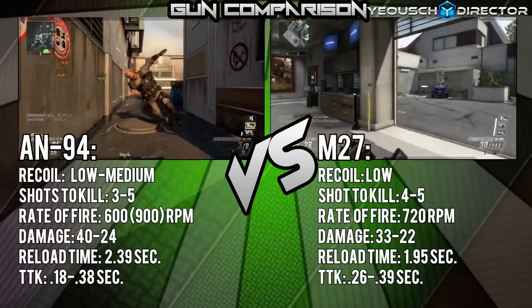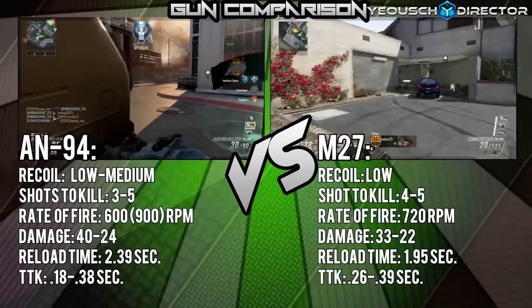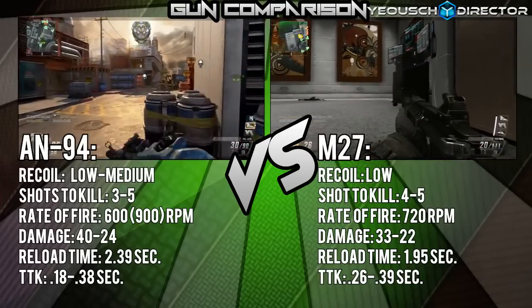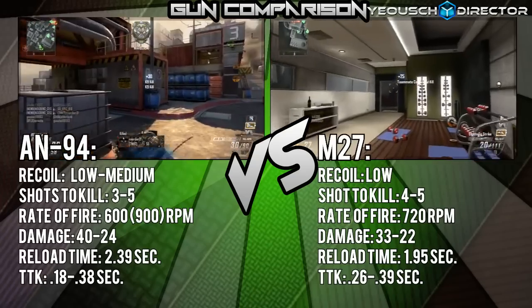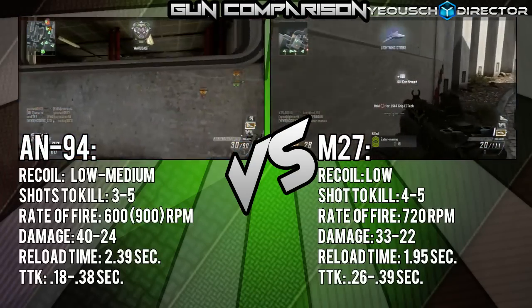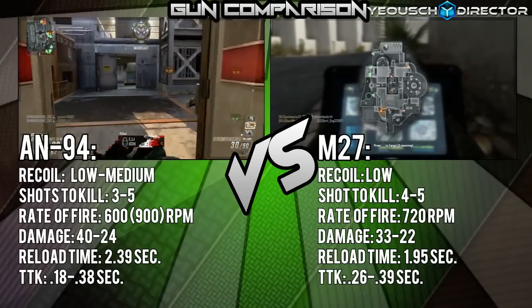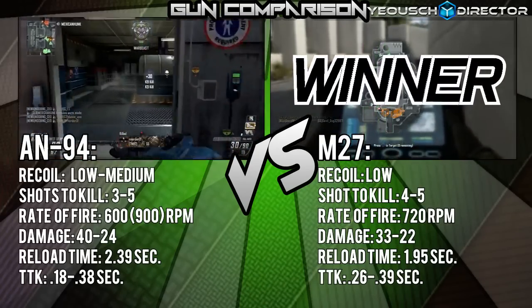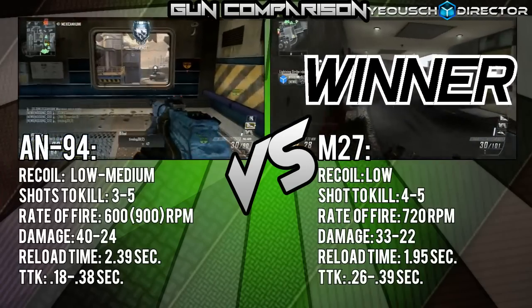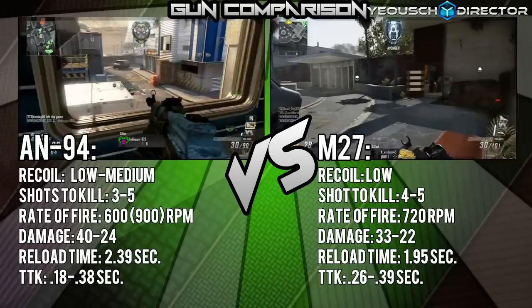Starting off with the recoil of both guns: the AN94 has low to medium recoil, while the M27 has low recoil. The M27 is actually one of those guns that has such low recoil that you technically don't even have to have as good an aim in order to use it. Definitely the M27 wins in the recoil category.